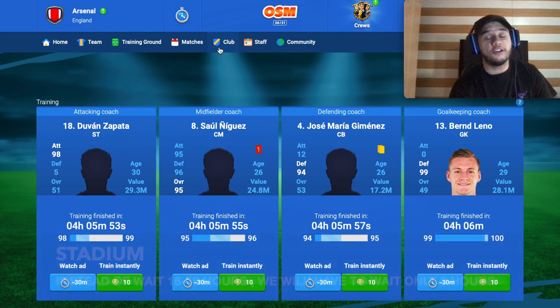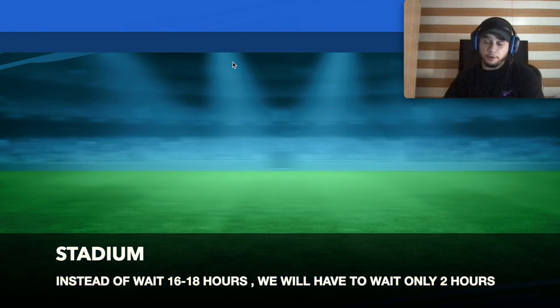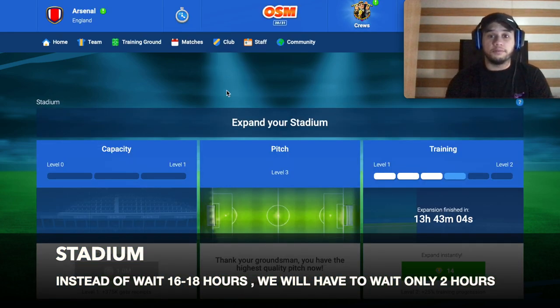If you go to your club and to the stadium section, I recommend you do the pitch first, because it gives you a six percent bonus to training. After the pitch, do the training facility, and then the capacity expansion — that one is not too important, so I don't recommend prioritizing it.